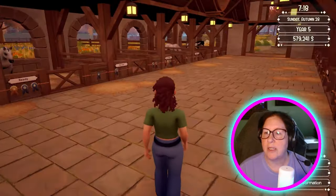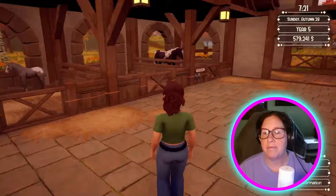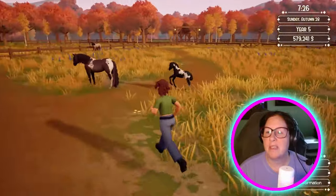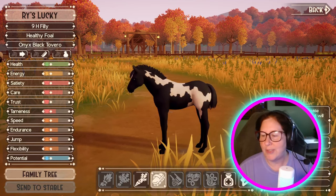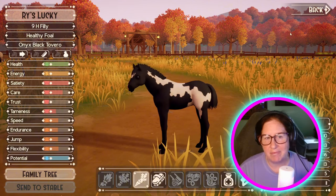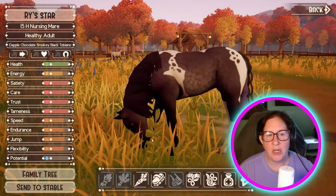So that is all of these stalls and we have one stall open. There's my other Overo baby. Hello guys, he's so cute — I love this pattern. It's super adorable. I just brushed him and I saw that he is Elegant. Five days and he'll be an adult. This is her mama, Rise Star.